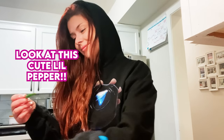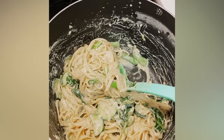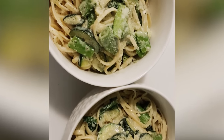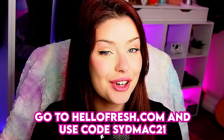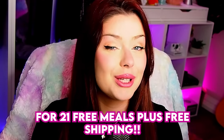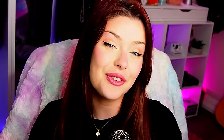Here I am in my kitchen unboxing some of my new HelloFresh recipes. I made a delicious zucchini linguine pasta — so easy and quick that by the time I was finished, I still had so much of my night left to play video games and chill with the pups. Check out HelloFresh, go to HelloFresh.com and use code SIDMAC21 for 21 free meals plus free shipping. Thank you to HelloFresh for sponsoring this video.